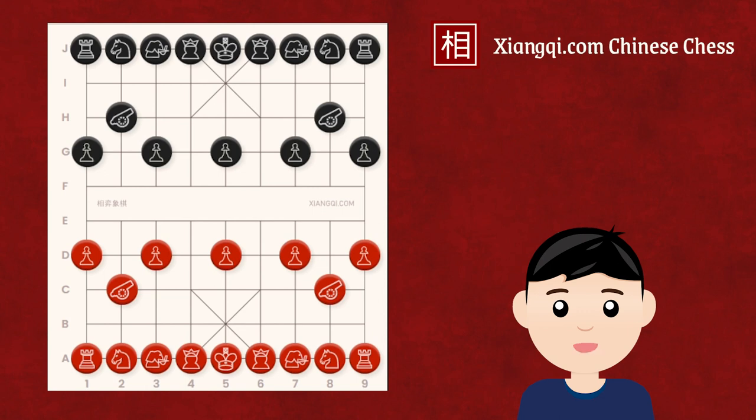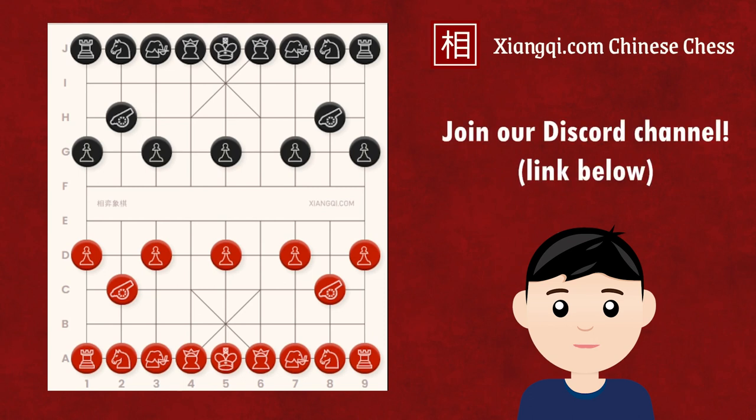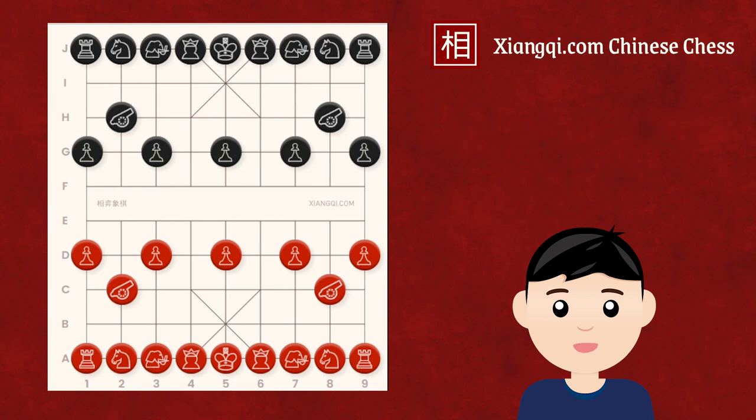You can play this game online on Xiangqi.com by clicking the link in the video end screen. If you want to play over-the-board games, you can click the Amazon link in the description to purchase the Chinese chess set offered by Xiangqi.com. You can also join our Discord community by clicking the invitation link in the description. Stay tuned — I will see you soon.